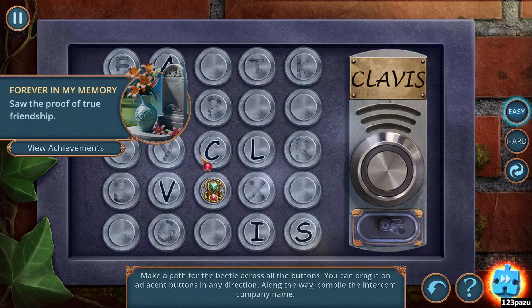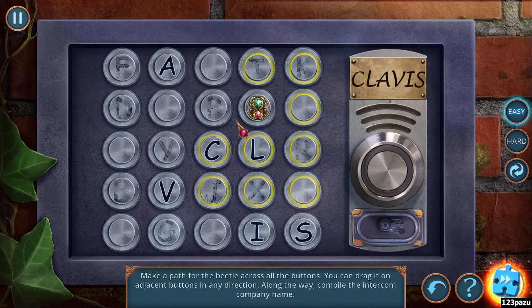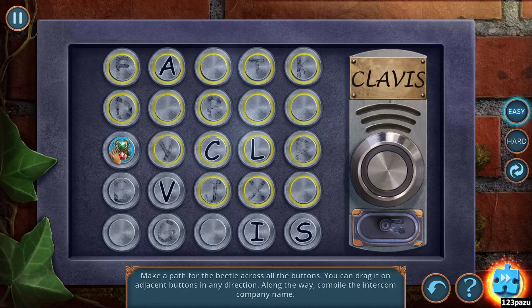Make a path for the beetle across all the buttons. You can drag it on adjacent buttons in any direction. Along the way, compile the intercom company name: Clavus. So, move the beetle across all the buttons. CL... C, O, A... Oh! No. Okay, missed one there, guys.